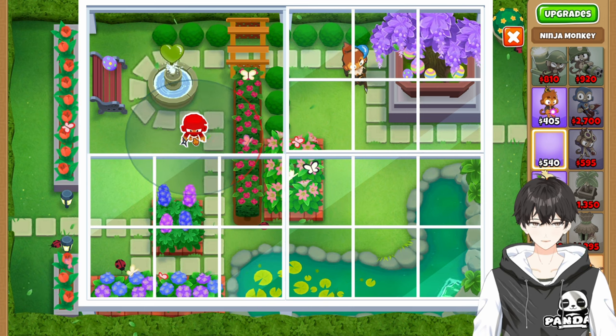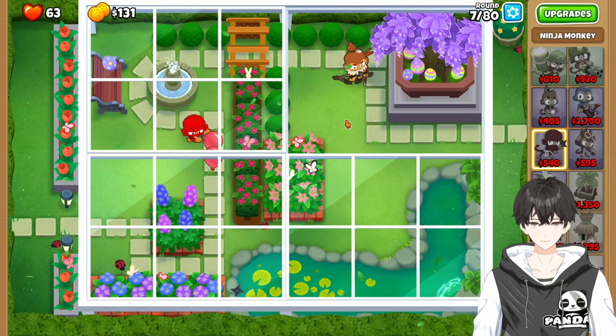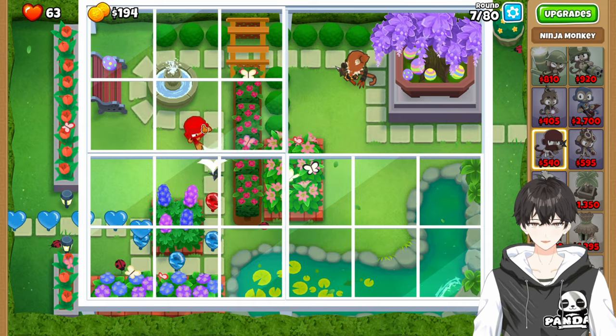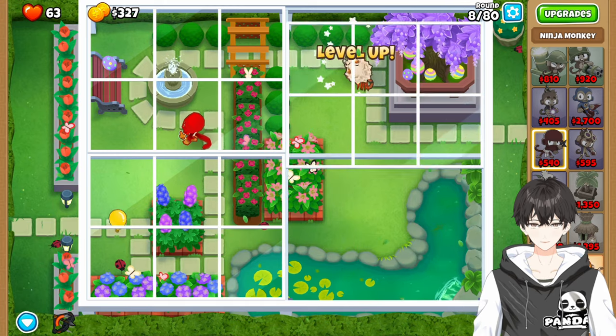If you can't make it in time, you can just exit out and come back in. And now we'll speed back up. It's very important that we get this Ninja up and to the right as much as possible. We're going to be heavily relying on this Ninja and the Alchemist we're going to put up and to the right here in just a moment.